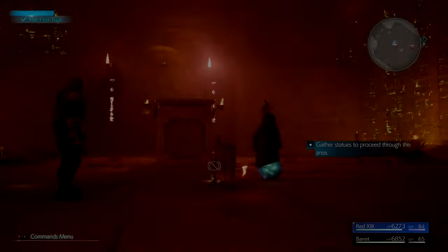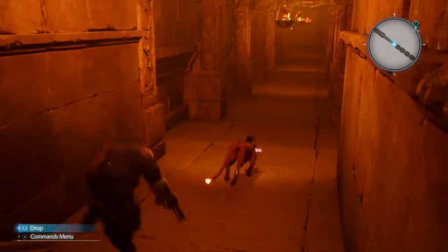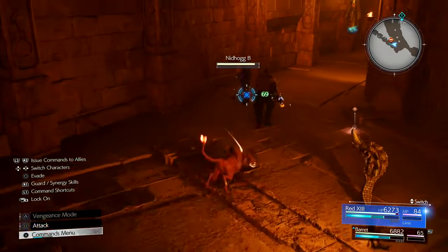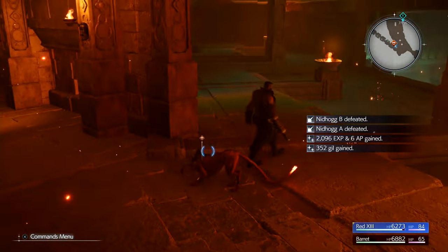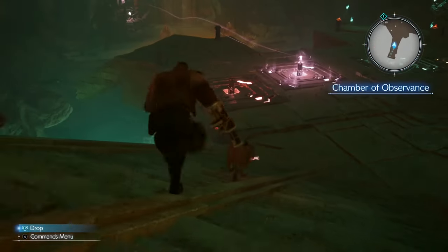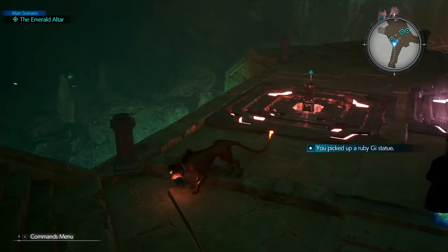The Professor levitates back down and you want to pick up the relic he dropped — the red statue. Make sure you pick it up and carry on down. You might get caught in a battle here or you might run straight past. Note: if you get caught in a battle, you'll automatically drop the statue, so pick it up again afterwards. Come down, place the red statue on the red pedestal — the purple/pink one is already slotted. Drop the ruby statue on the left pedestal.